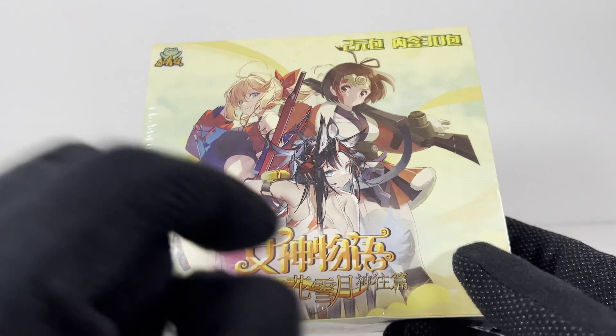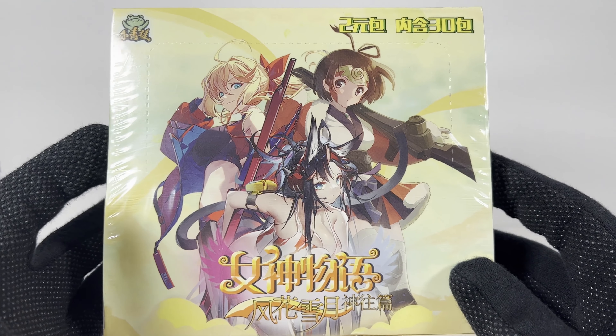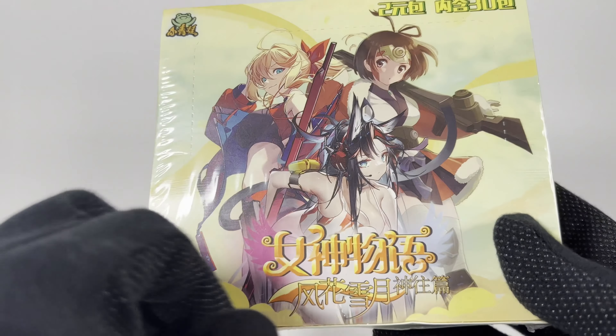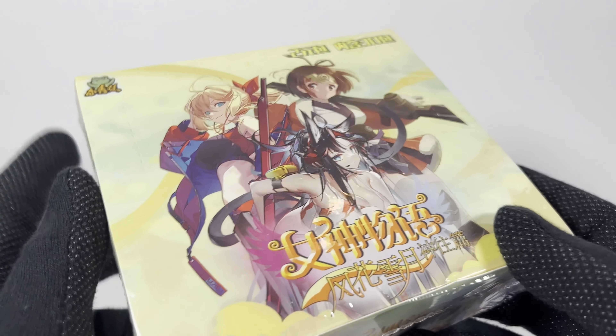Not sure which expansion this exactly is, but it is the NS2M04 set. Again, got it from AliExpress — probably was around $15 to $20 shipped. I think usually the regular sized boxes are around $15 to $20. There are some other ones where the boxes are shaped a little different that are actually more.